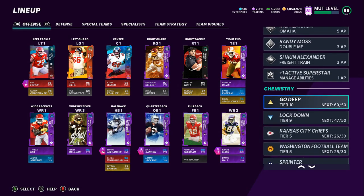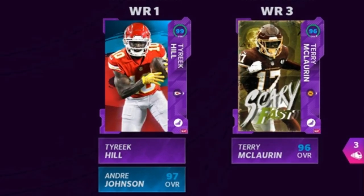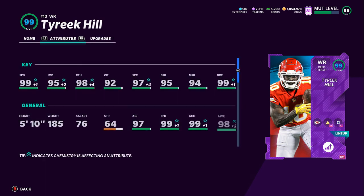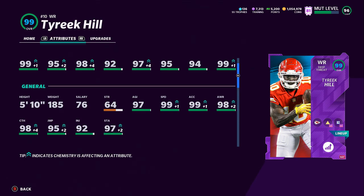Welcome back YouTubers and Madden fans, this is Madden MONEYSHOT here at the Madden MMOXP as always. Got a special video for you guys today — I'm going to show you guys an offense where I'm going to take Tyreek Hill, 99 overall, 99 speed, 99 acceleration, and put him at running back. This is something you can only really do in a few formations. I'm going to show you the one I like to use most, and this is without a doubt one of the glitchiest, cheesiest offenses you can run in the game.